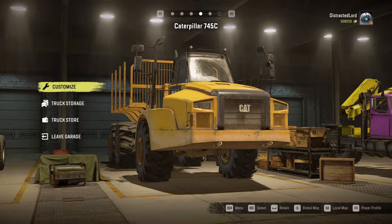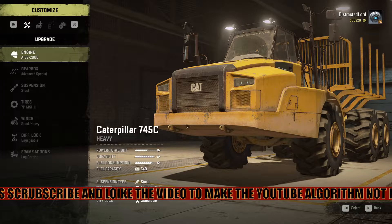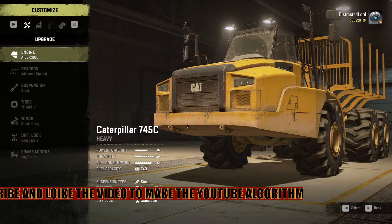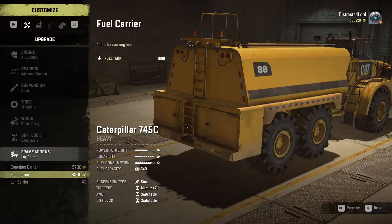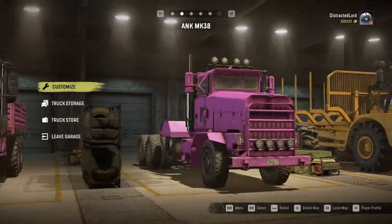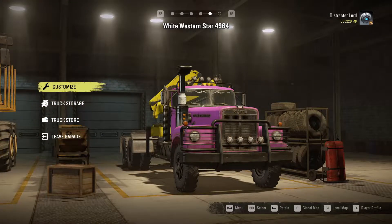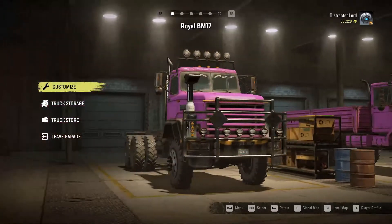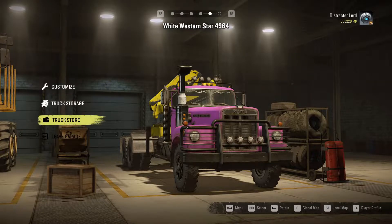And then we have this big Cat 745C, and this thing's ridiculous. It is not stopped by puny things like mud and water — it just goes on through until it finds the narrow bit, and then it has trouble. But it's another heavy one, so it has limited add-ons. You can have a container carrier, a fuel carrier, and a log carrier. It does seem that most of the heavy trucks have less add-ons. And we have my old white Western Star over here as well. I wanted to use the BM-17 or the Derry Longhorn for what we're going to do today, but unfortunately they're just not good enough. The white Western Star is still very good.